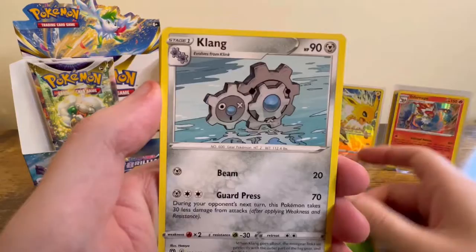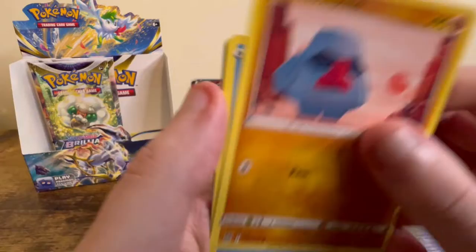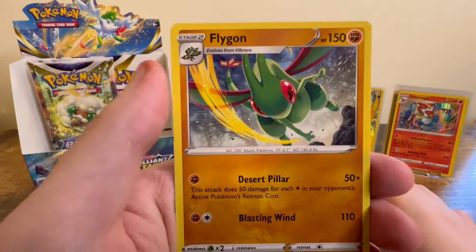Grass Energy, Klink, Kibito, Torkoal, Axew, Nosepass, Snorunt, Klink, Tanew, Muk, and a Flygon.